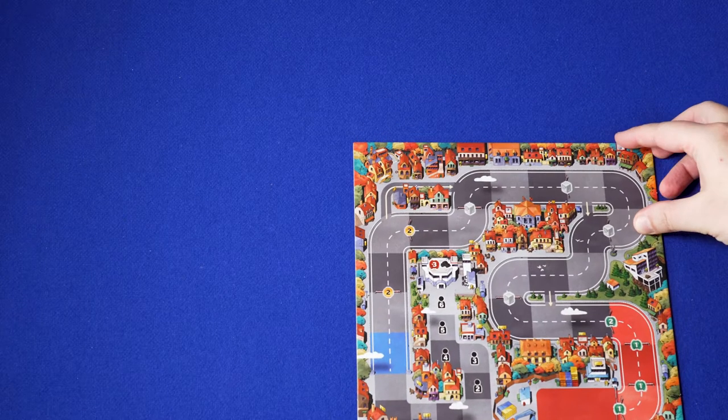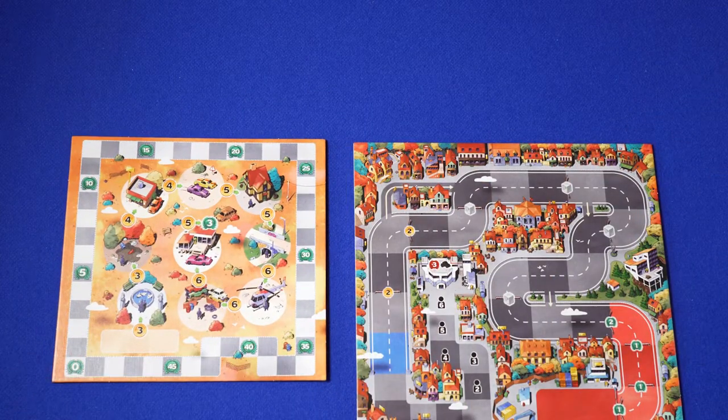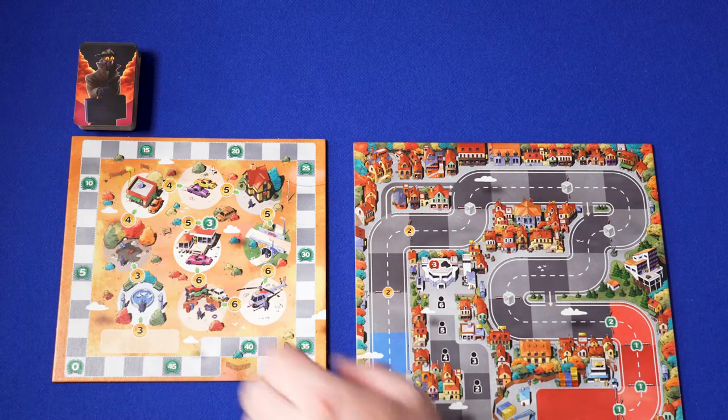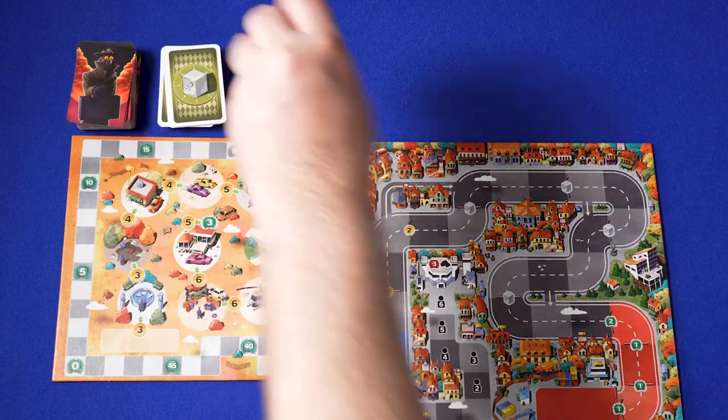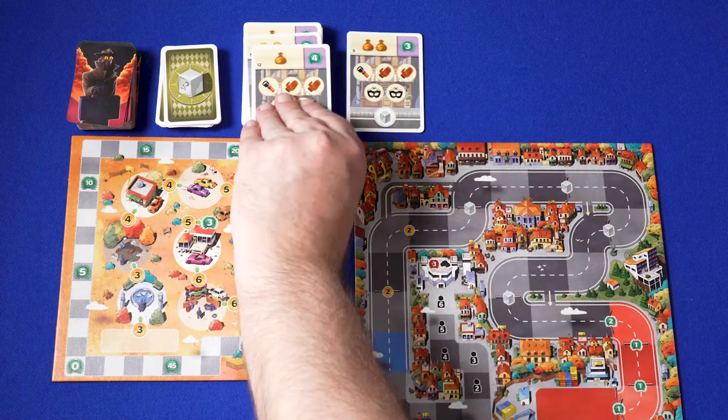Put the city board in the middle of the table and place the scoreboard next to it. Bad Company has three different decks: upgrade cards, loot cards, and heist cards. Shuffle each of them and place them face down on the table.